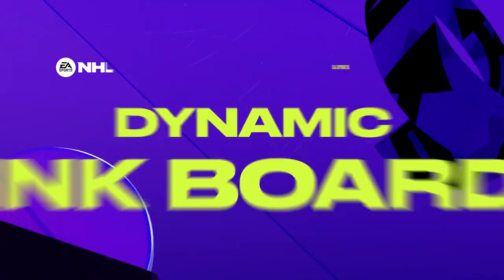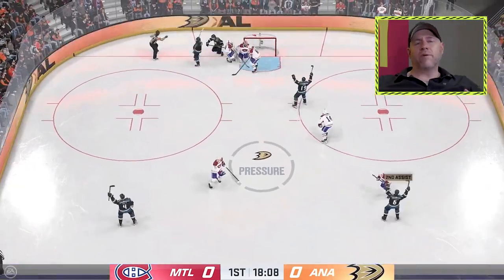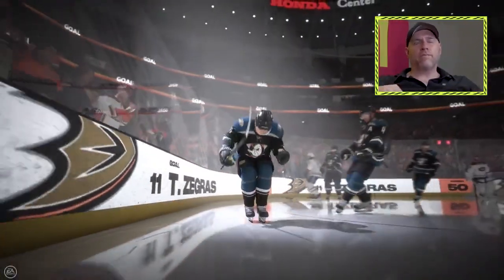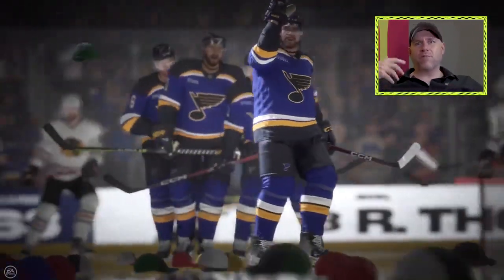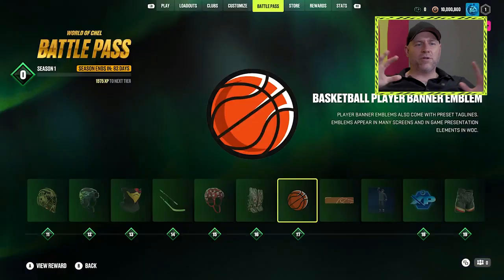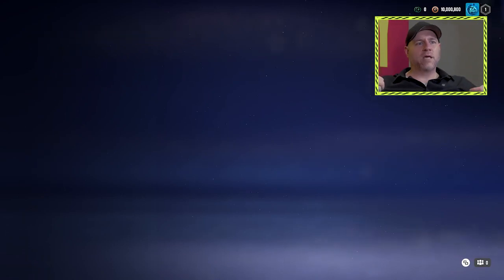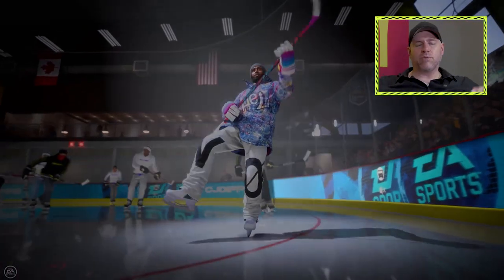The other big change of presentation this year is the new dynamic rank boards. Obviously there are some controversial opinions about those. Pritchett explained that when you score, they bring up the most relevant stats — so if it's a career milestone or an in-game milestone like a hat trick, that's what they'll showcase on the boards. And in the World of Chel, there's a whole new customization feature called player banners — graphics you can customize your character with that also take over the boards. It's very cool.